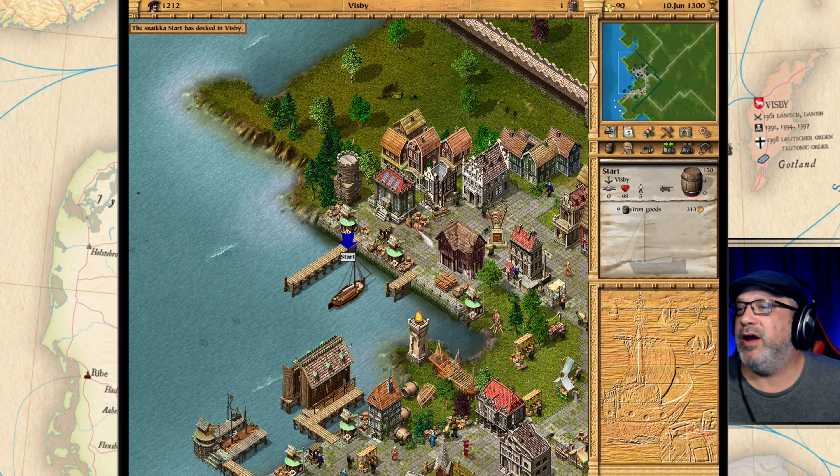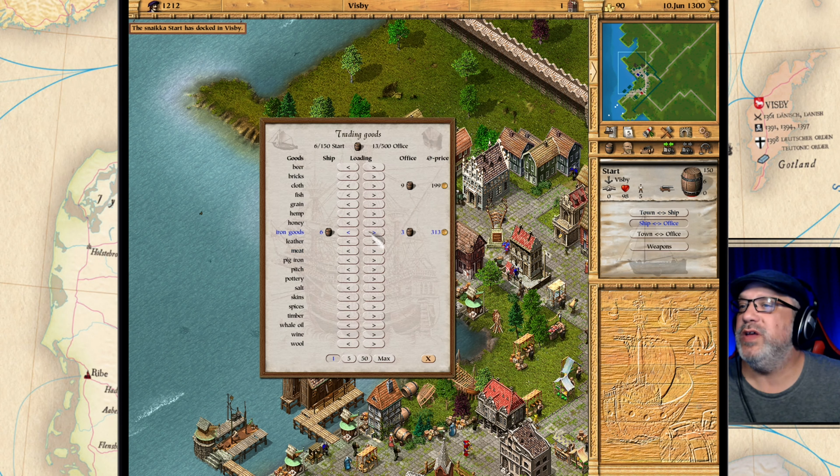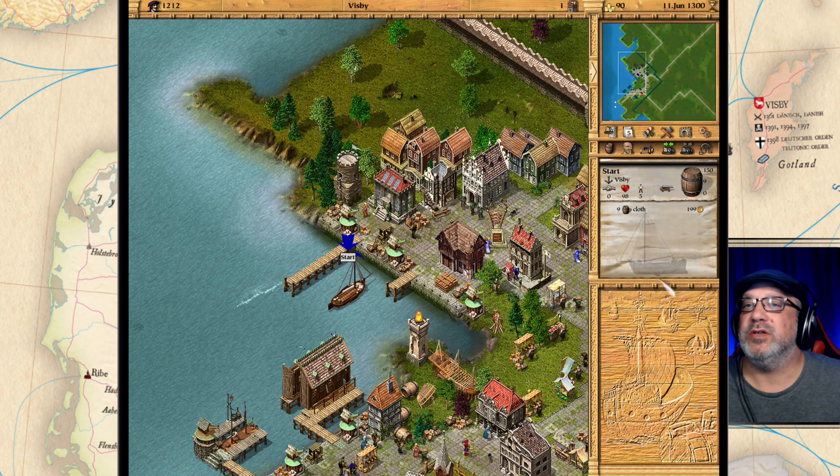We've got nine iron goods in the hold. Let's go to the trading office and move the iron goods — we have nine. Cloth is going for a cheap 199.